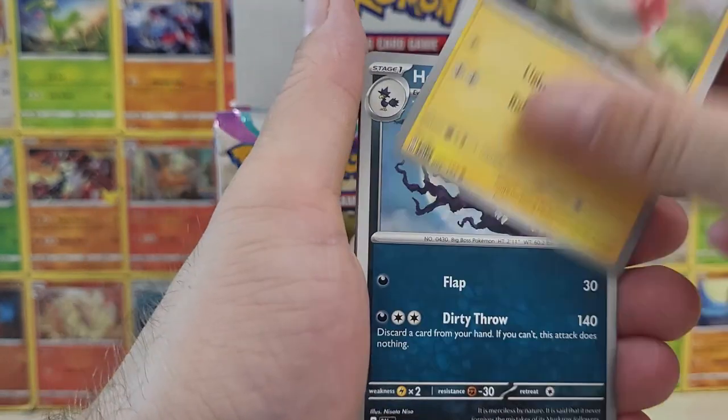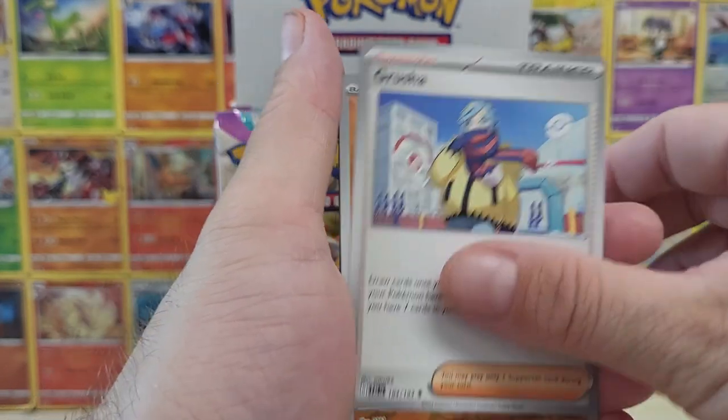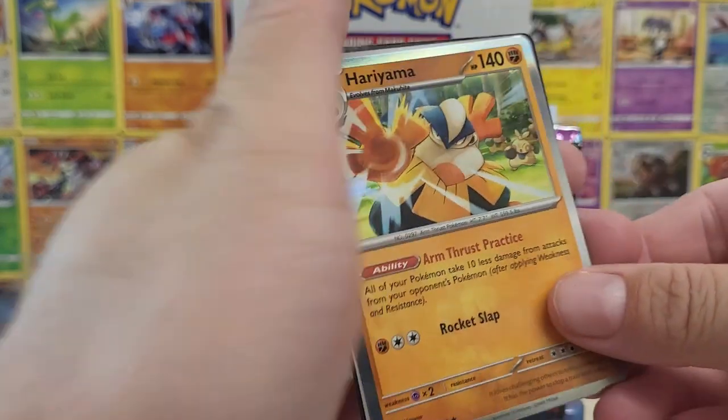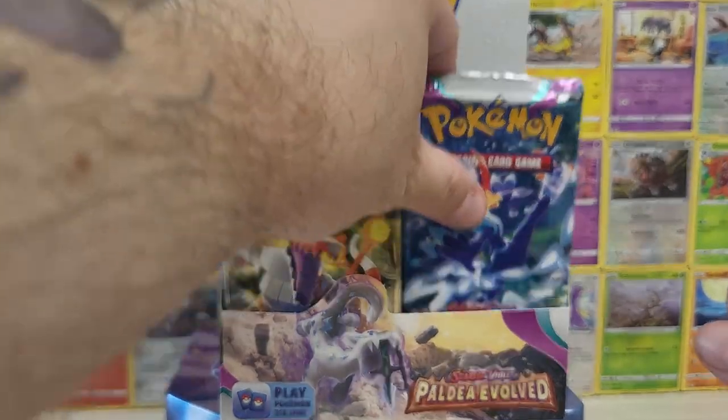Right now we're in no hits territory because we're looking for EXs, full arts, illustration rares, stuff like that — those are what we're after. And Hariyama, we already got you. Let's put the energy over there. Code card for those that care. And next pack.